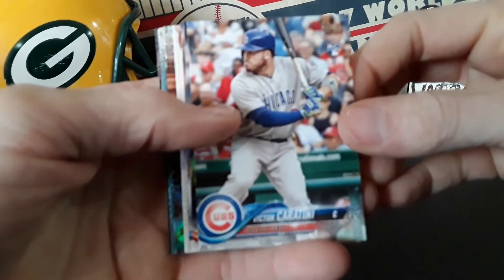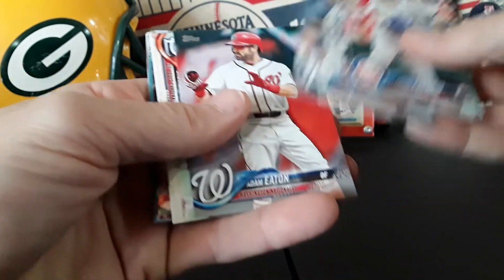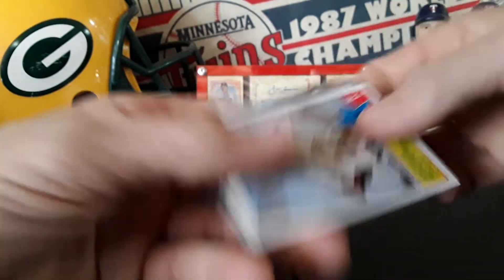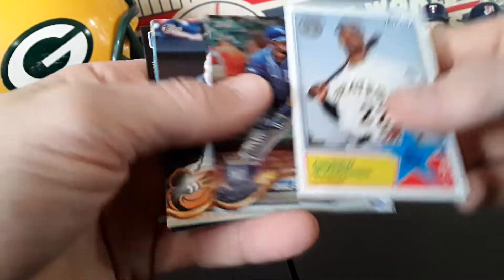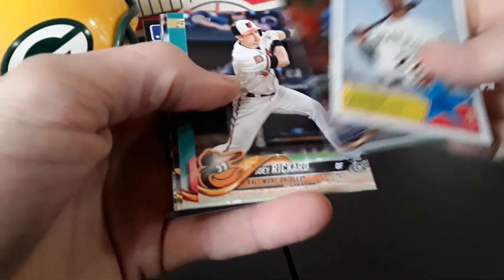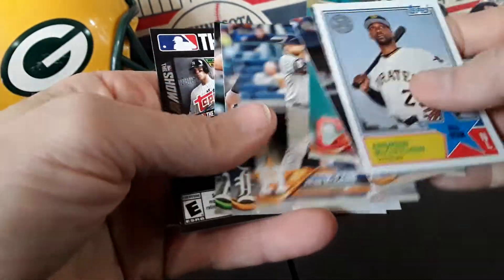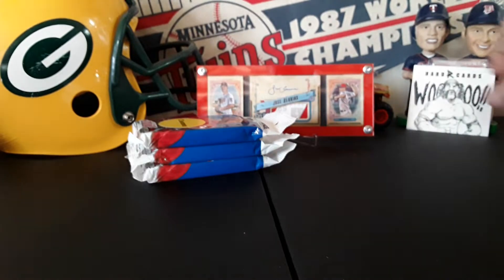Victor rookie, Sharif, Ethier, Eaton, Garcia. And we got a throwback — Andrew McCutcheon, Bonifacio, foil, future stars Zimmer, McCann, Olsen. All right, let's get into these fat packs here — no Otani yet.